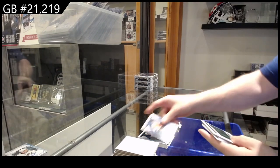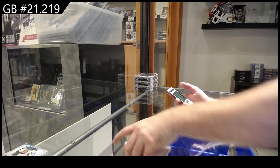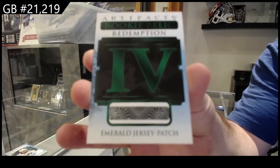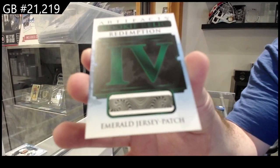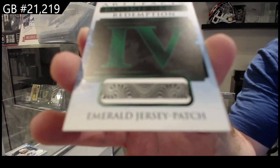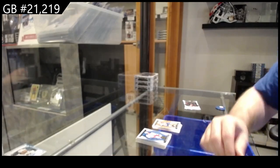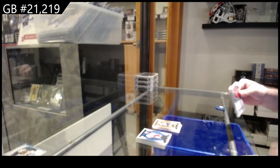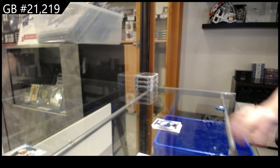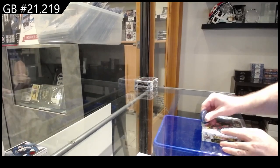Oh nice — we've got a rookie relic redemption emerald jersey. Well, that would have been a case hit — number four rookie redemption. Should be a decent one: jersey patch. And a $4.99 Ehlers for the Jets — that's a pretty sweet one. I like it a lot so far, very solid break. The Barkov and the number four jersey rookie patch.